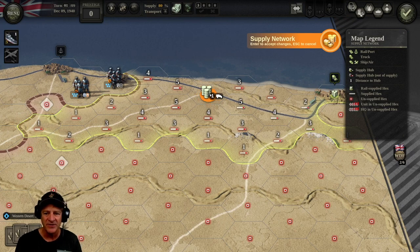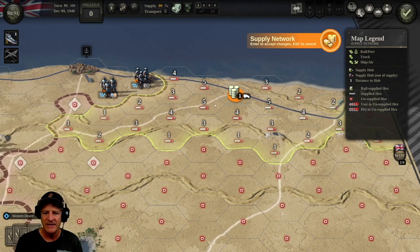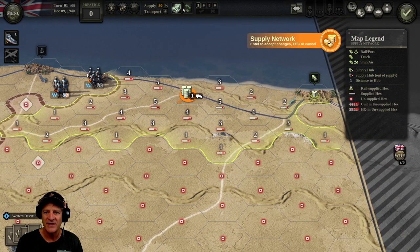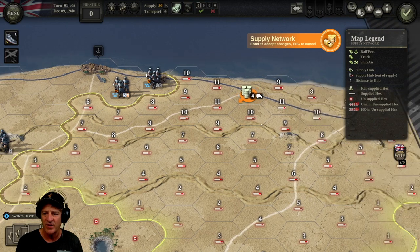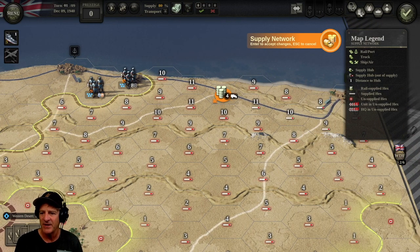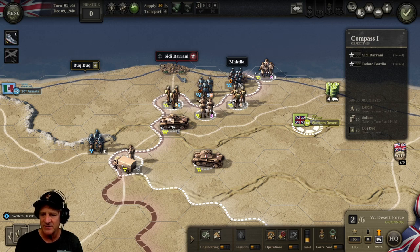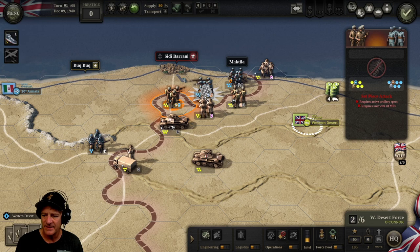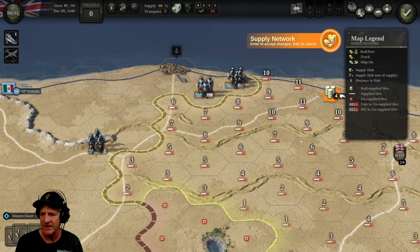Let's take a look at supply. I've clicked on our supply source and up top we have a number three — three trucks available. This green band shows the extent of our supply network, and these red square diamonds on our units mean they're going to be out of supply. However, we have three extra trucks, so we're going to click on our supply network and put all of our trucks here, which basically expands our supply network, making it more likely that all of our troops are in supply.